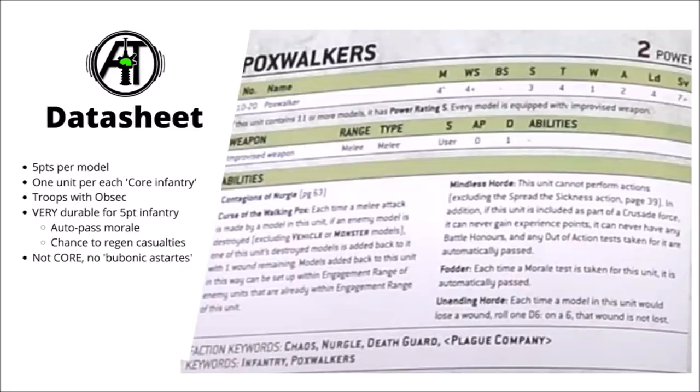In their statline, they have a movement of just four, weapon skill four plus, strength three, toughness four, one wound, two attacks, leadership four, and a seven plus save. They're further protected by their Unending Horde special rule, which effectively gives them a six plus Feel No Pain. On top of this, with their Fodder special rule, they also auto-pass morale checks, which is pretty decent in a low-leadership troops choice, as it effectively gives them another layer of durability.